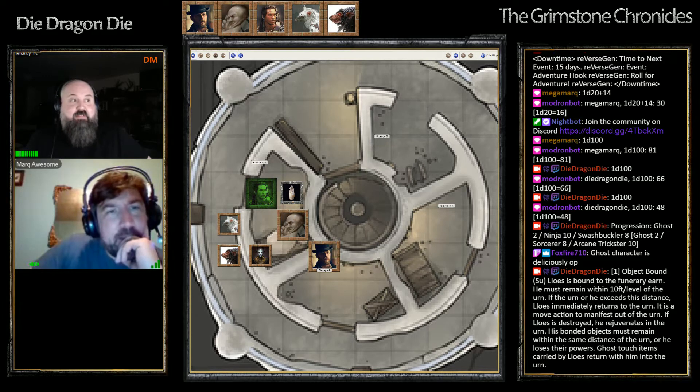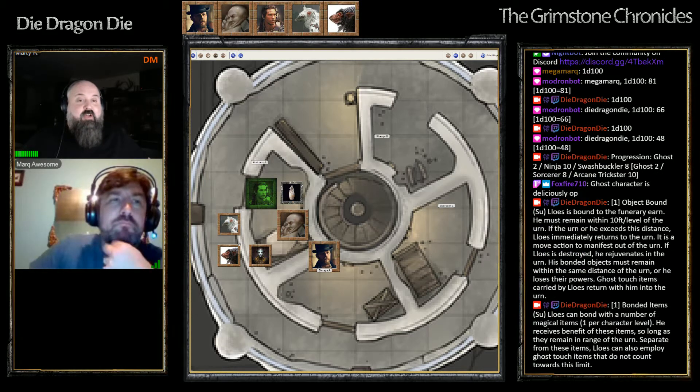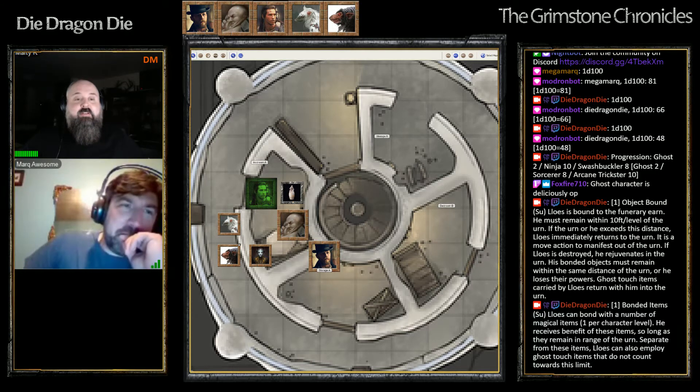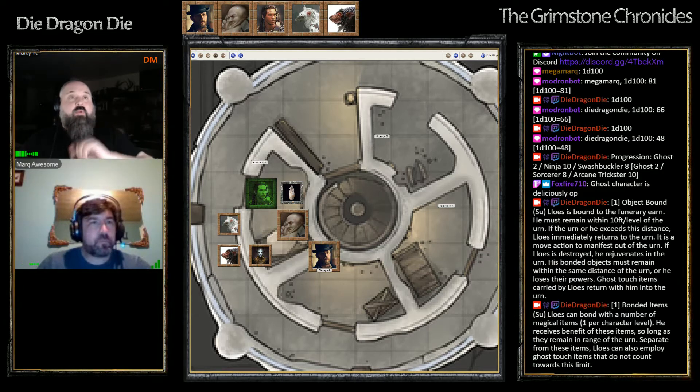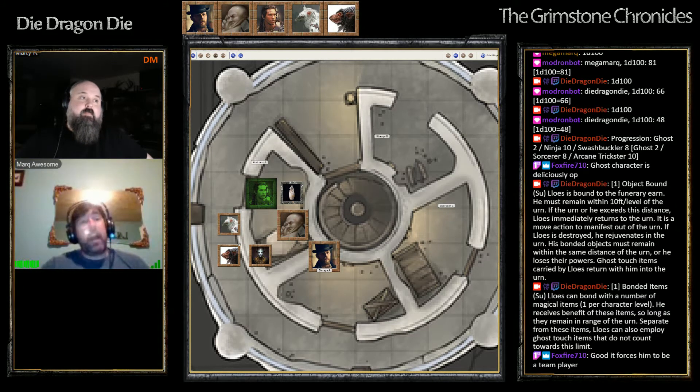If he's ever destroyed, however, he rejuvenates inside the urn 2d4 days later. Bonded items - so he could have magic items. One item per character level: if they are magical items, he receives the benefits of those items so long as they remain within range of the urn. His ghost is considered to be possessing that item. Someone's got to carry his gear for him. Ghost touch weapons do not count towards this limit, and ghost touch weapons will actually go into the urn with him.